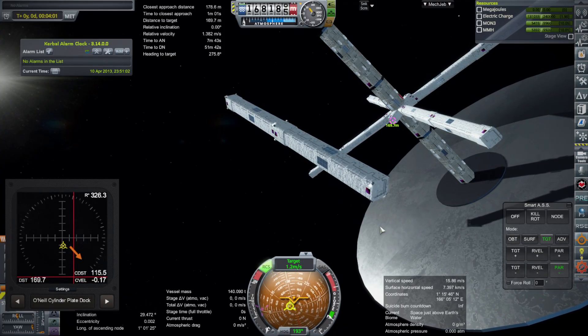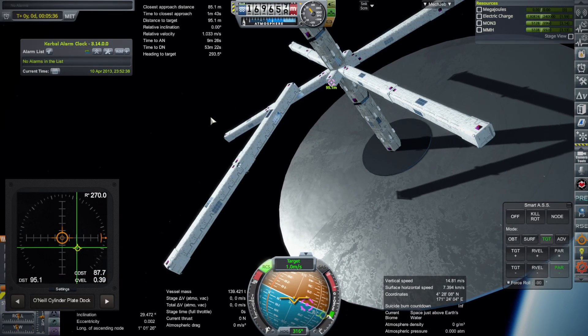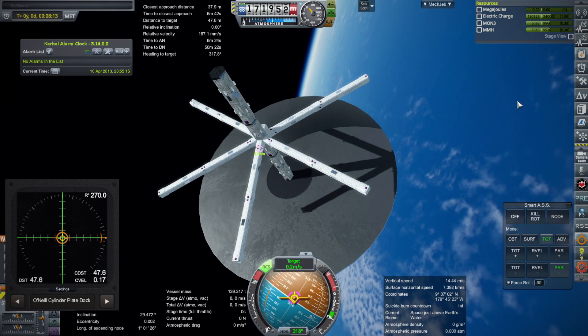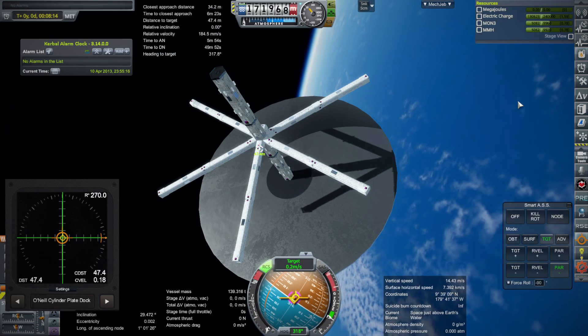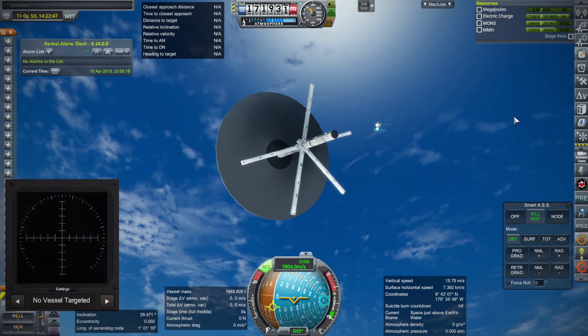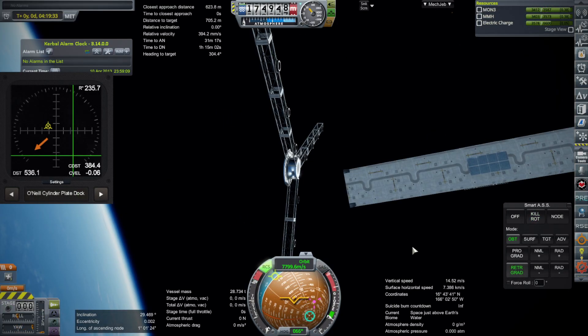That's a lot of docking procedures and huge docking procedures. These tubes are 120 to 140 tons depending on how much fuel is left in them. Five of them are on, and then finally I go back and get the sixth. Once the sixth tube is on, we can then proceed sending up the huge plates — the heaviest components of the station, actually — at 1,700 tons apiece.